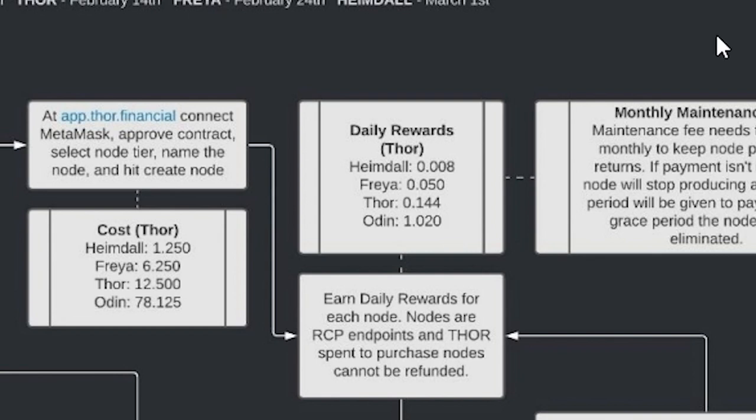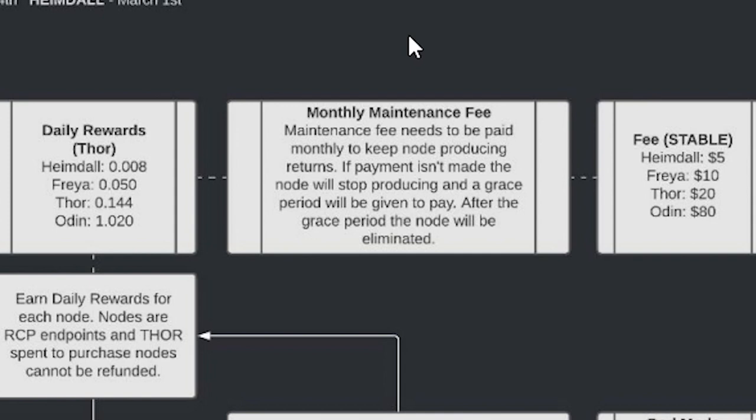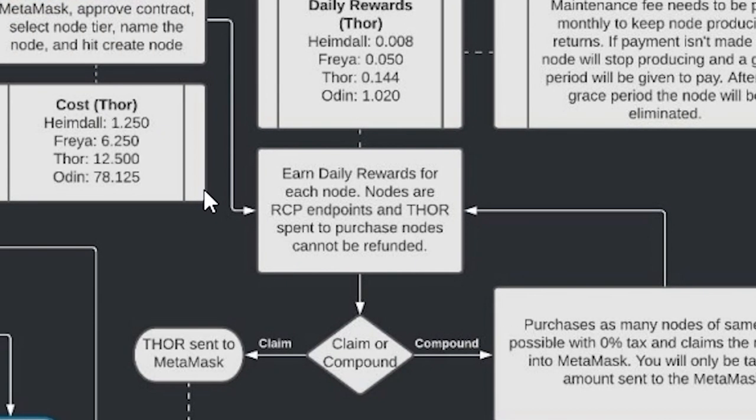These nodes, just like StrongBlock, have monthly maintenance fees you must pay to keep your nodes running. The current fee structure is: Heimdall $5 per month, Freya $10 per month, Thor $20 per month, and Odin $80 per month. Once you create your node, the Thor you spent to create it is gone — the only way to get it back is through the daily rewards given by your node.